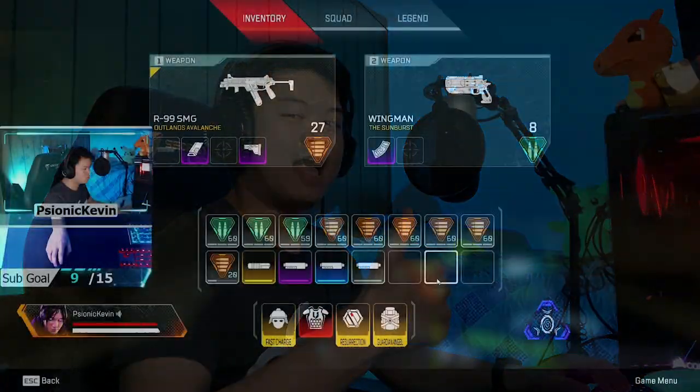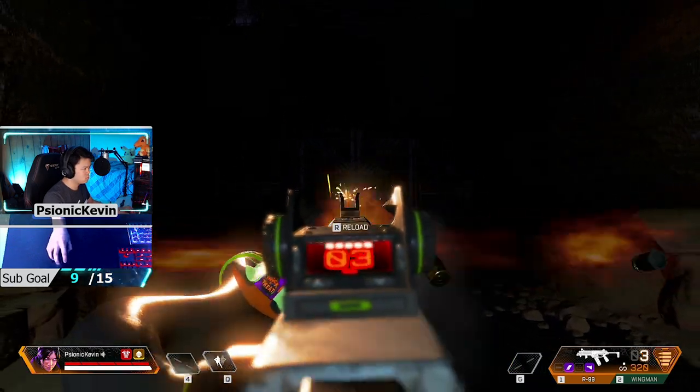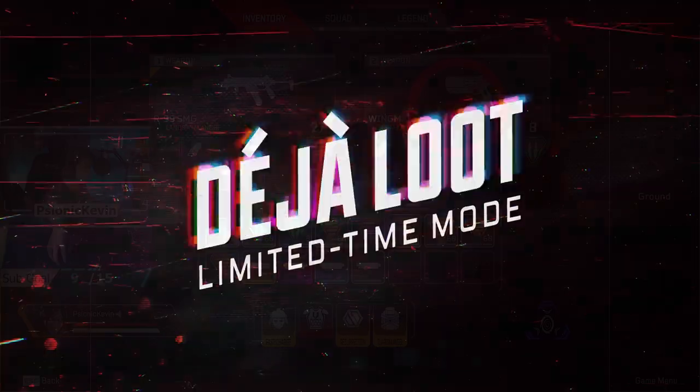Have you been playing Apex since day one? Have you had moments where muzzle flash has stopped you from being able to track your target perfectly? Well have no fear because less muzzle flash is here. Alongside patch 4.1 we have less muzzle flash, with the new limited time mode Deja Loot introducing some new equipment changes.